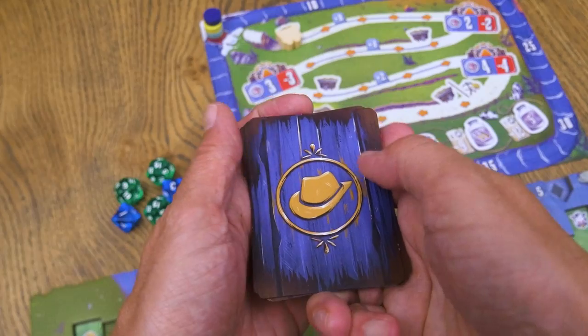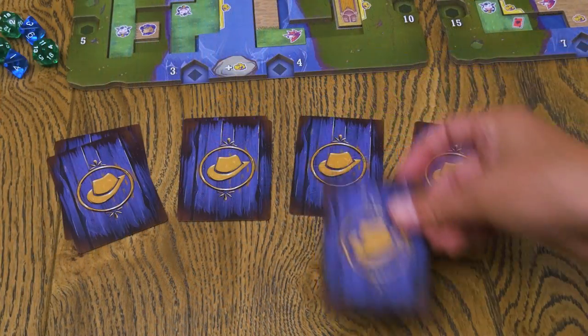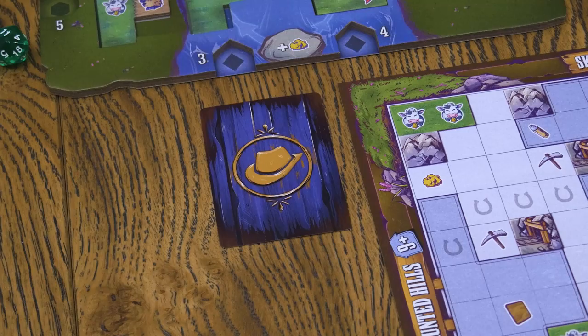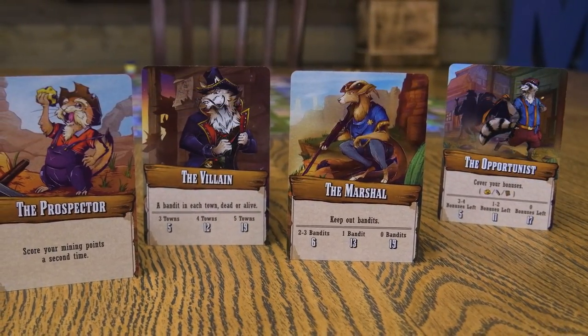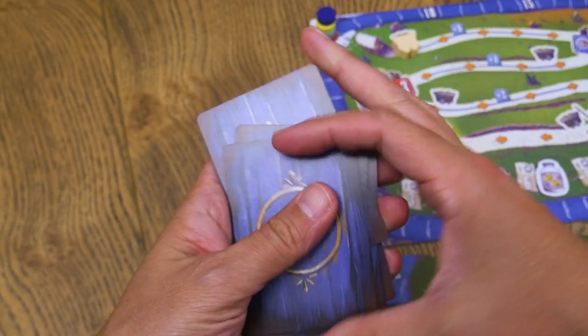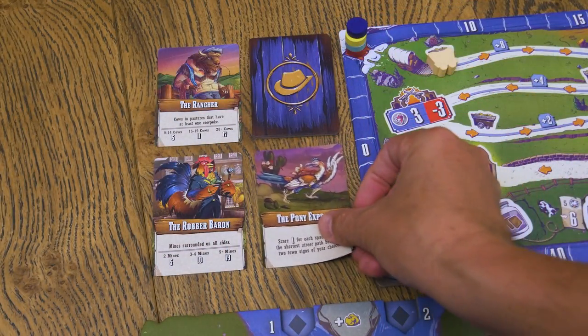Finally, shuffle the stack of partner cards and place it face down next to the scoreboard. Deal each player two cards from the deck and everyone selects one to keep face down near their settlement board. Partner cards each offer unique end-game scoring opportunities, so be sure to consider your options as you make your choice. Leftover cards are shuffled back into the partner deck and then three are dealt face up into the supply. Randomly determine the first player, give them the first player marker, and you're ready to play.